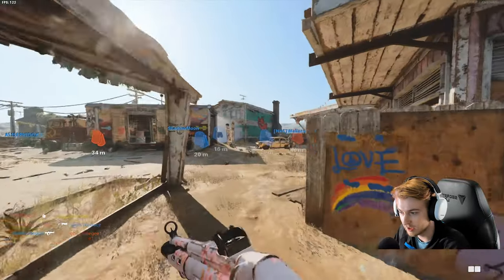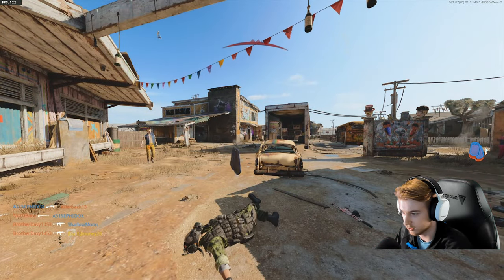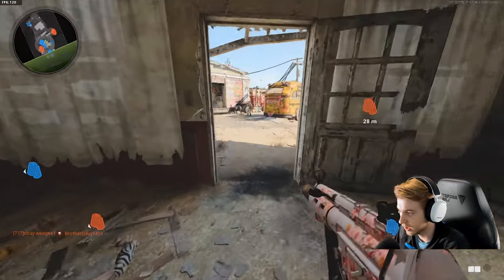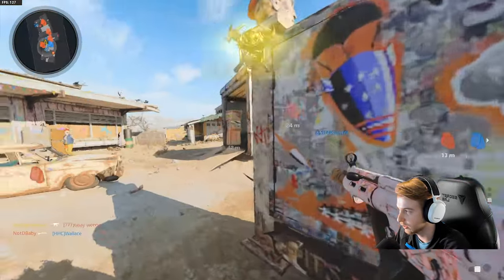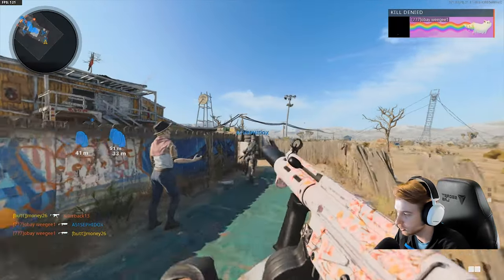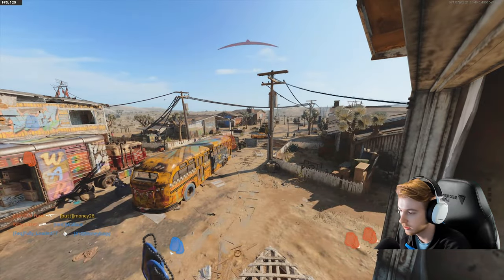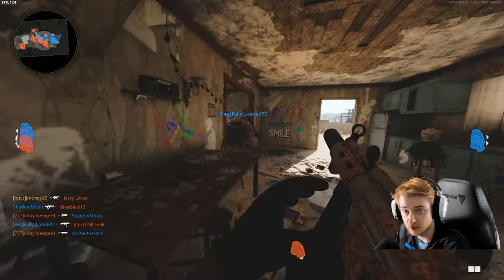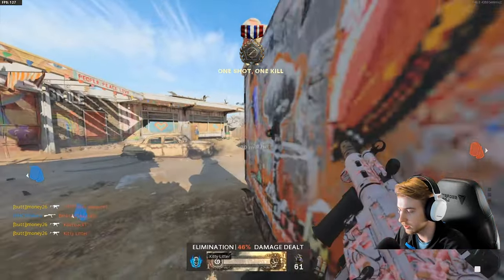It instantly got blown up. That area is nicer because it covers more of mid, not just directly outside the house, but you do run the risk of people nading it. We have another spy plane — let's throw it up. They're all by greenhouse — that guy was revealed. Spy planes are a huge help for Flora. Remember, it has to be your equipment, scorestreaks, or field upgrades; if it's a teammate's UAV, it won't count for the challenge.